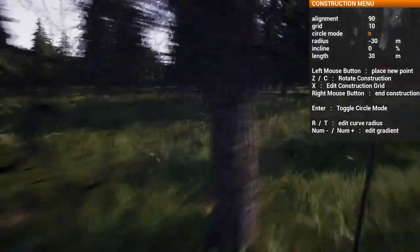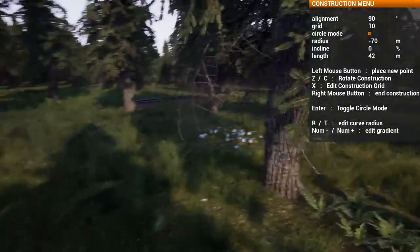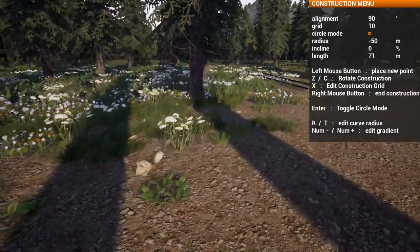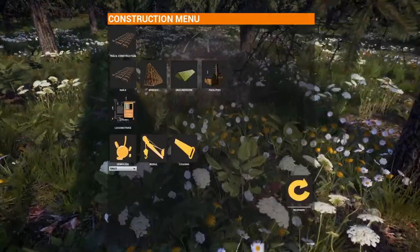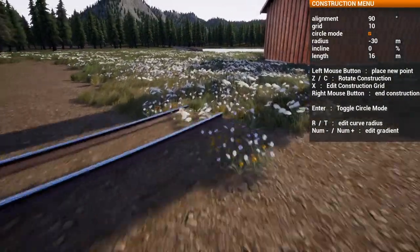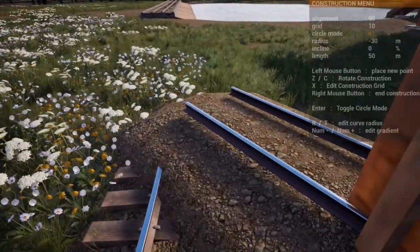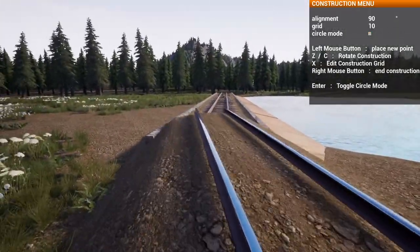Where did my track go? There it is. Is it the only way it lets you do a compound curve by freehand placement? No, you can do compounds - you just have to set multiple pieces. And we turn off circle mode, and then we just hook this up to this.